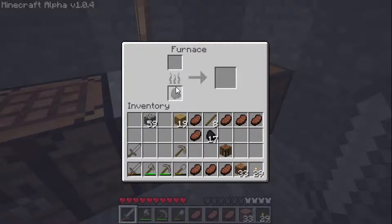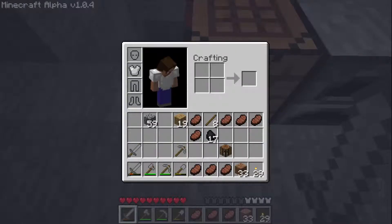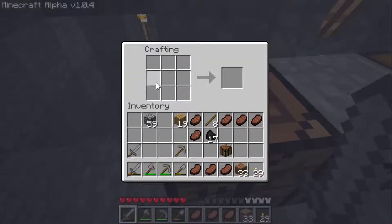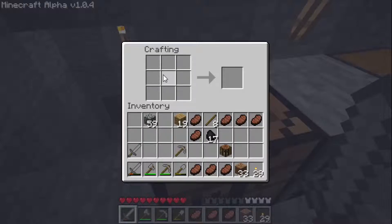How you do it: put the coal in here — whatever you're burning — put the iron ore here, and out comes iron ingots. So for a chest plate it would go one, two, three, four, five, six, seven, eight — and that gives you a chest plate. A chest plate gives you four little armor bars.